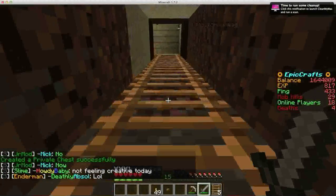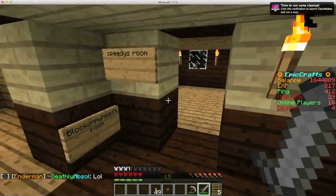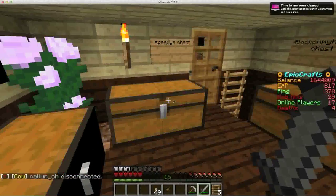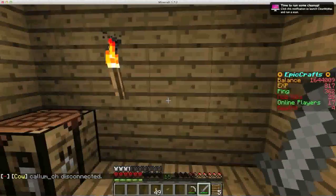My inventory is from a long time ago because I have perks on the server, so I was in creative, and then I grabbed it and forgot to take it out of my inventory. Anyway, let me just give it to Block on my head. This is Block on my head's room.